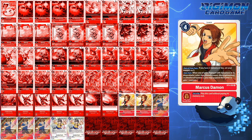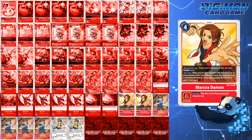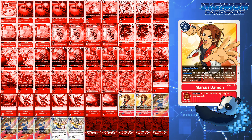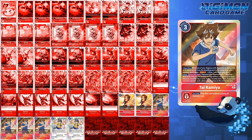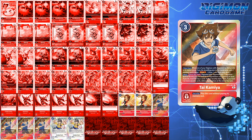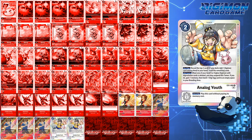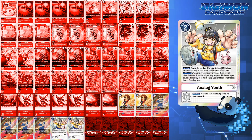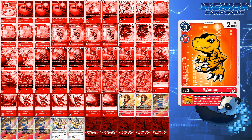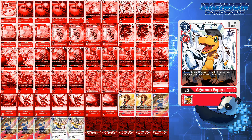Lastly, tamers: 2 Marcus Daemon, 4 Tai Kamiya, and 2 Analog Youth. Marcus Daemon is mandatory for Greymon usage and gaining 1 memory when you attack. 4 Tai Kamiya for the extra draw and memory when pushing a Digimon with Greymon or Agumon in its name from Raise to battle, and for triggering the evolution from an Agumon into Agumon Bond of Bravery. Analog Youth lets you reveal the top 3, add a Digimon, and ship the rest to the trash. Effectively, you have 6 ways to find Agumon Bond of Bravery with EX1 Agumon and 2 Analog Youth. If you choose to trash Bond, you also have 2 Agumon Expert to pull it back from the trash.